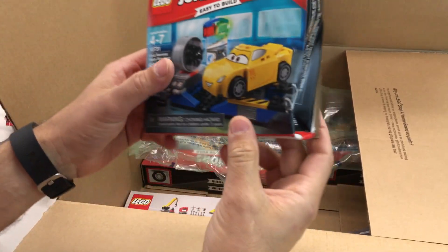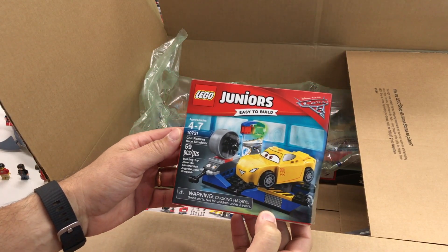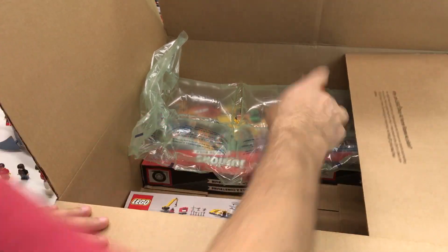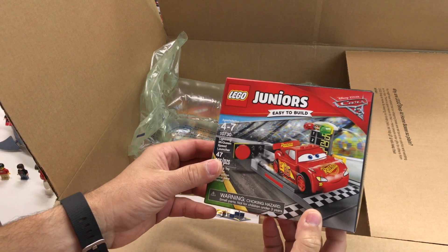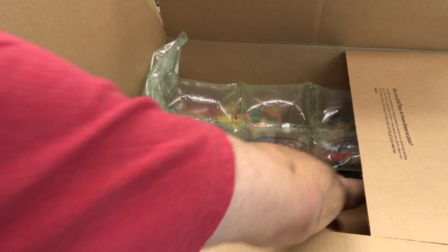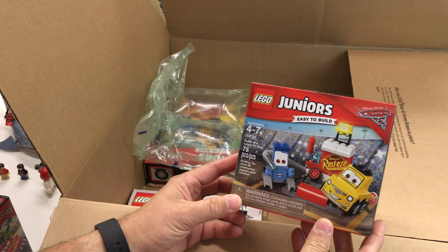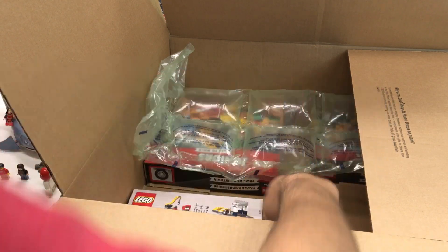Oh, we got a smashed box — thank you, Lego. So it's Cruz Ramirez Race Simulator. That's five. We have Lightning McQueen Speed Launcher. They did make some sets like that before in the Cars theme. Here's Guido and Luigi's Pit Stop. Love Guido and Luigi — that ought to be a good set.